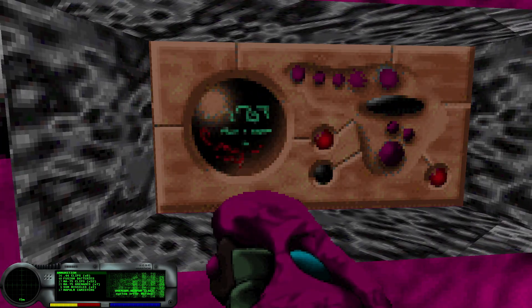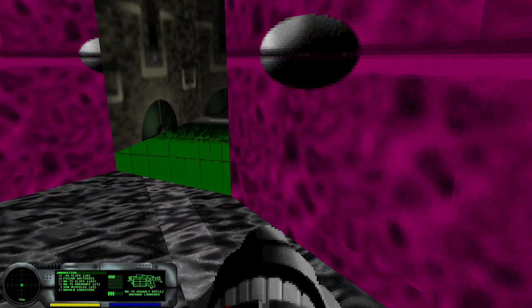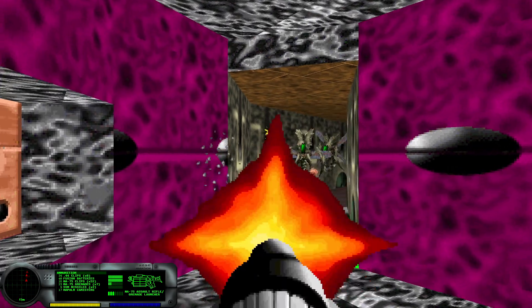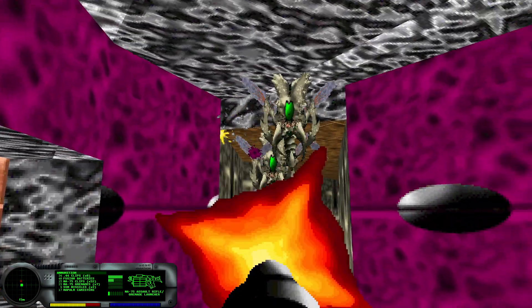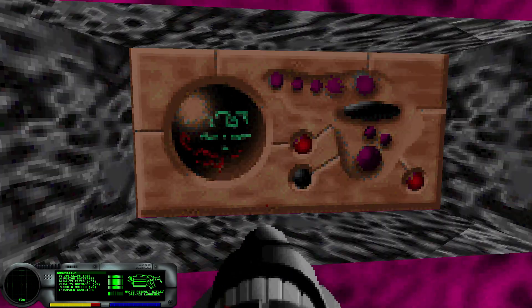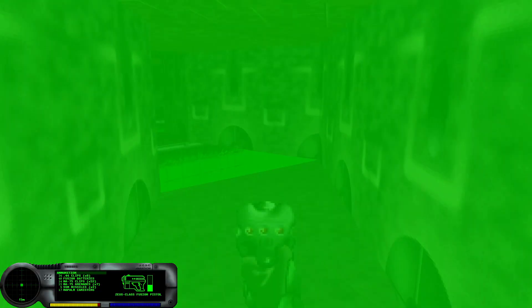Here we are on Ain't Got Time for This. There are some wasps in these green goo pits — just shooting a bullet wakes them all up. We can jump across and take a little bit of damage.